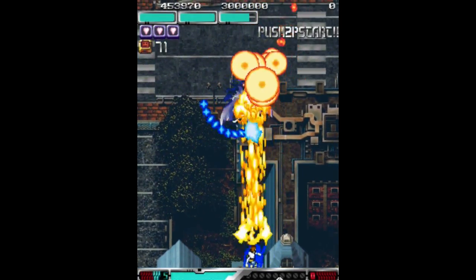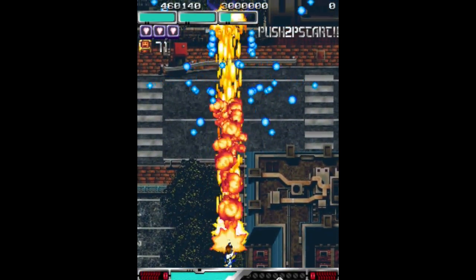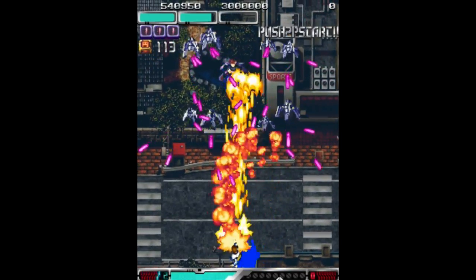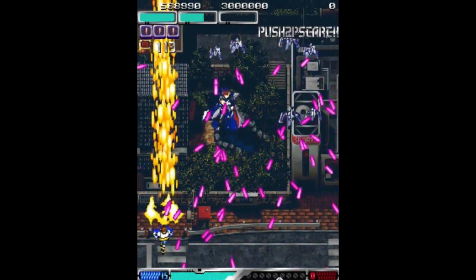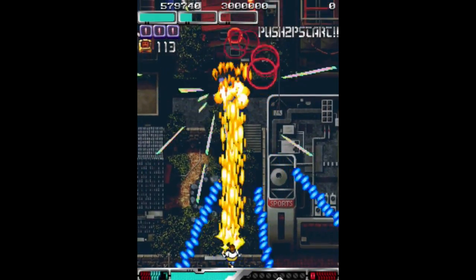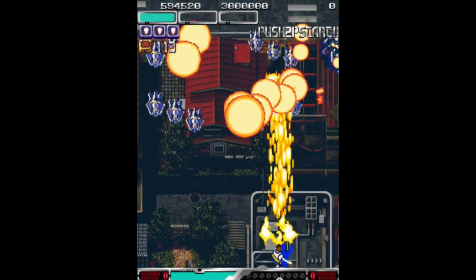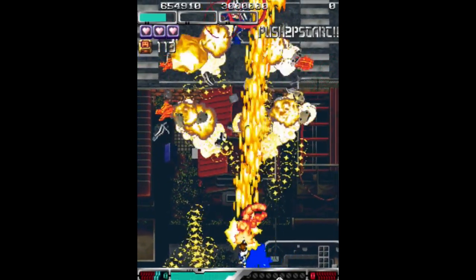Here's the first boss, and he's pretty easy. Something interesting to note about this game is that depending on which of the three characters you pick, you play through the stages in a different order, and the bosses are powered up differently depending on what stage you play them on. If I were to pick one of the other characters and got this guy on stage three, for instance, he'd have two more life bars, shoot way more bullets, and have different attacks. So if you have trouble on a certain boss, you may want to try playing with a different character, because they may be less powered up.